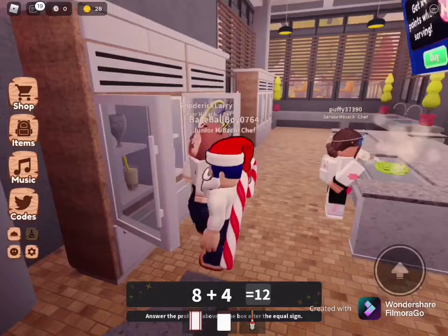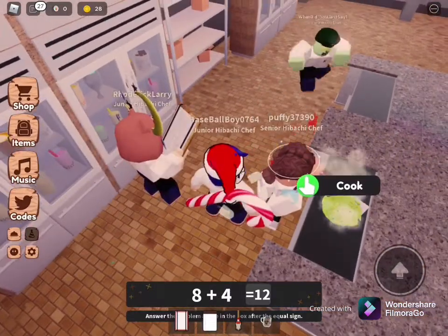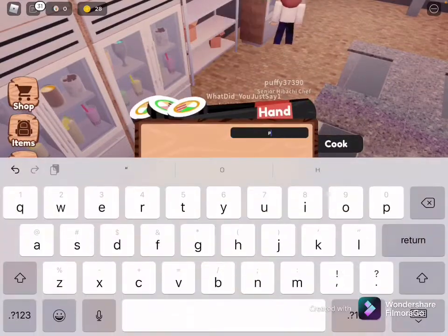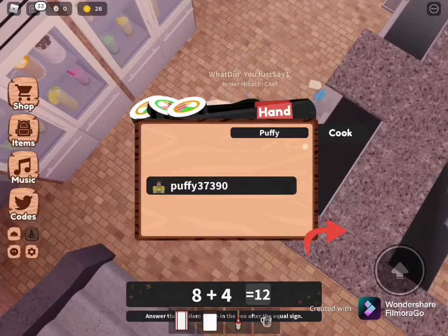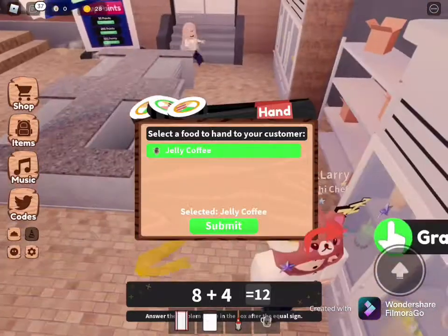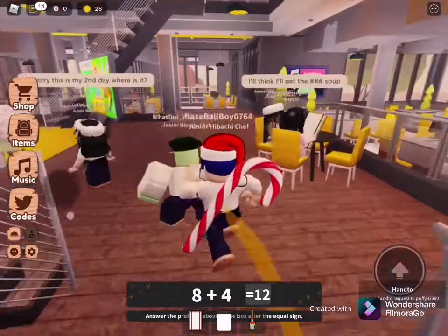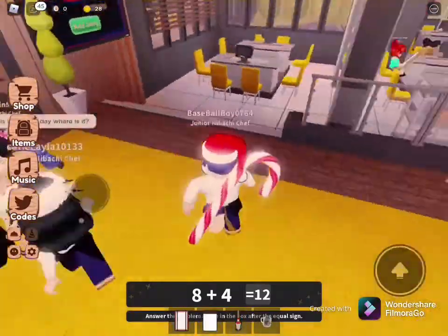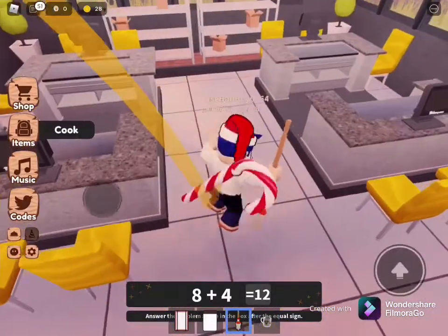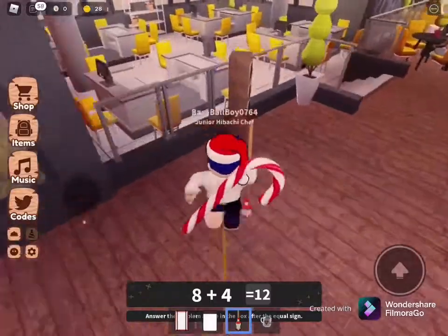Then you can go to coffee and open it. We'll give an example — we'll just do one of these people, puffy37390. So what you do is press the bell, then you search up a little bit of the username — 'puffy' — and there's the lady. Then whatever you have in your food or drinks, you can do that, then submit. And then what it does: it'll send a request to accept or decline the food. Oh, she declined the jelly coffee.